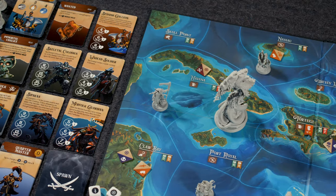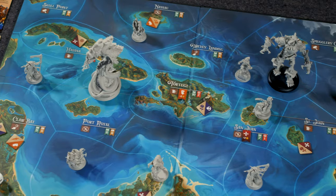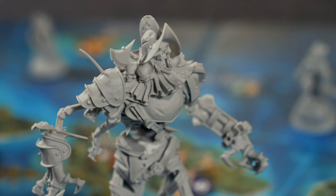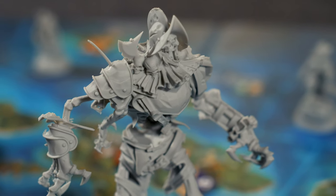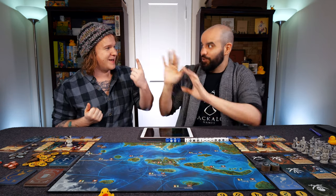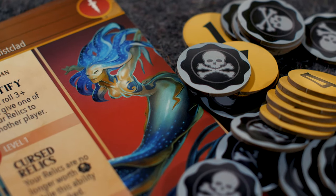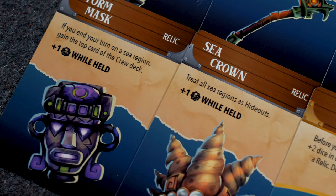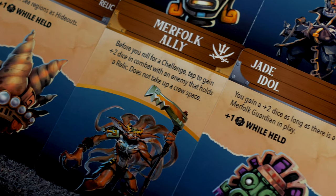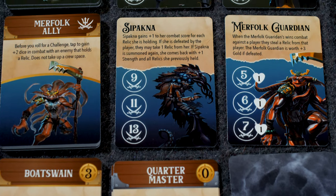There are a few little elements but they all work very well together. Thematically, we are pirates trying to solidify our adventures in history and become true legends — doing things like taking down big bads, conquering ports, gaining and burying enough gold, upgrading your ship and crew, gathering relics, and going on story-driven narrative adventures. There are seven core elements that all lead to earning that legendary notoriety you need to win the game.